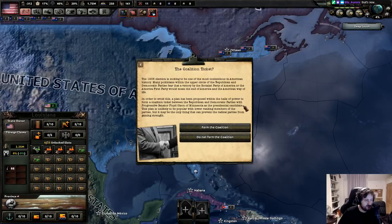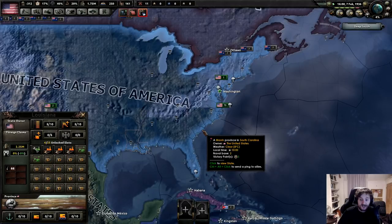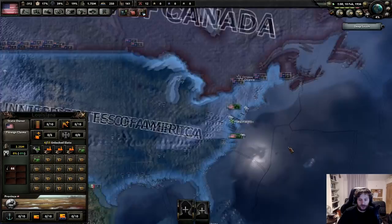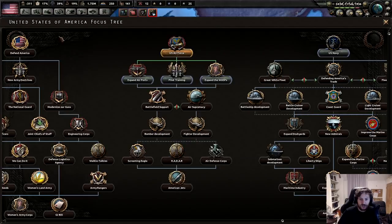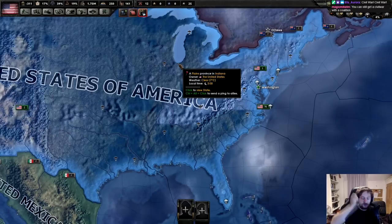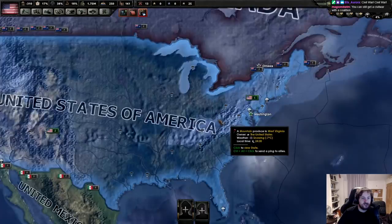Form it or do not form it - so this is how you avoid the Civil War. I don't want to avoid the Civil War - I want the Civil War, so do not form the coalition. It's actually pretty cool. If you're fearing the rise of the Socialist and American First Party and you want to consolidate power in your traditional Republican power, you could group them together with Democrats and Republicans - ideally you get more of both voting for them and they consolidate the votes. You can still get a Civil War with a coalition though.